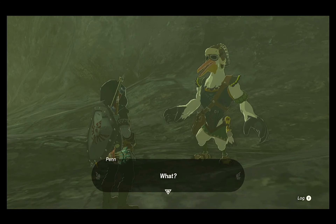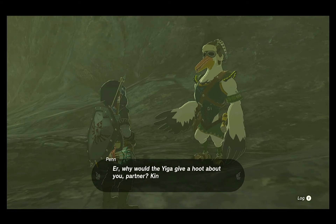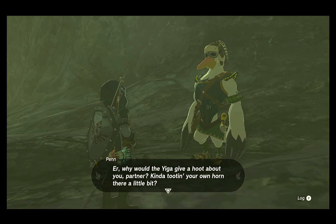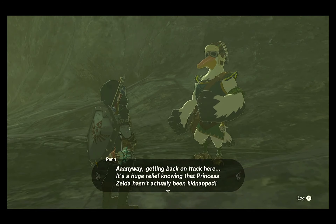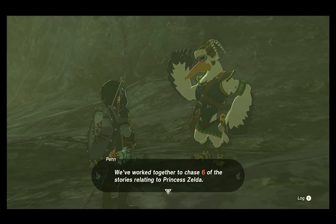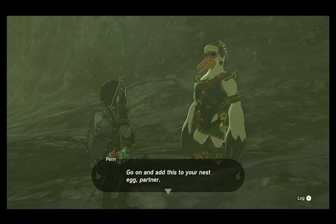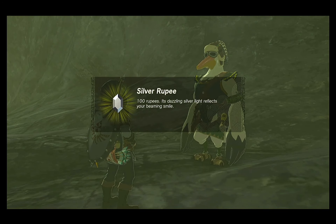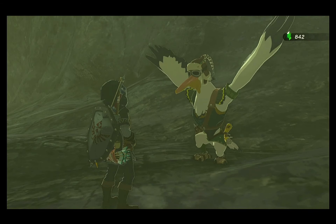After the Yiga leave with their tails between their legs, Penn comes down to see what Link is doing over there and apparently didn't see a thing that just happened. After Link explains that it was a trap devised by the Yiga Clan to lure him up there, Penn — the birdbrain we know and love — can't understand why the Yiga would target this Link. It's not like he's the legendary swordsman or anything. He tells you that being this is your sixth Zelda-related story, you get your payment: one hundred rupees. And with that, he's off.